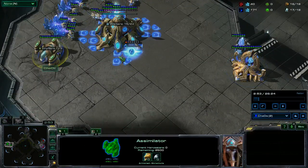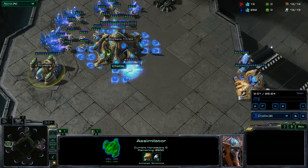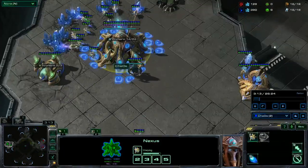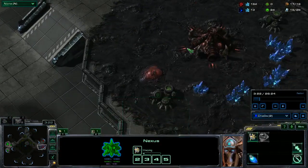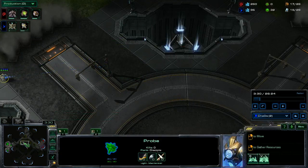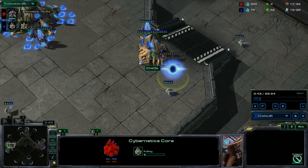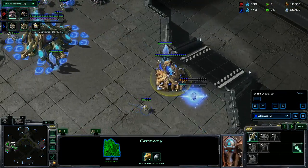I keep my probe around to see when his pool timing is. Back at home I choose to go ahead and get my assimilator and my first pylon before I take my expansion — that gives me a little bit more gas once I get my cybernetics core up and running, so I can get an early Sentry and start thinking about putting down a forge and getting up by plus one. I get an idea for his pool timing, everything's pretty standard so far. I go ahead and put down my cybernetics core, and I notice the pool is about halfway done.